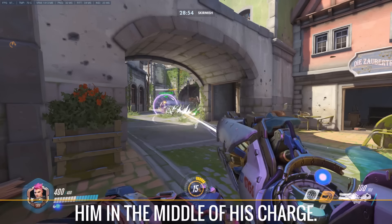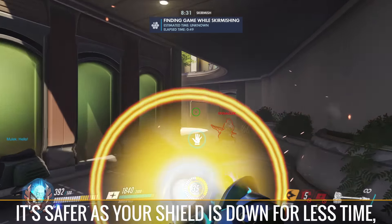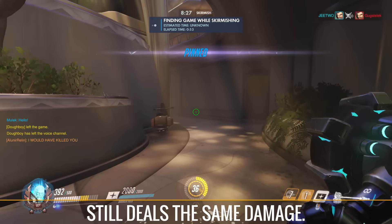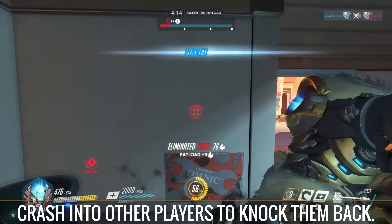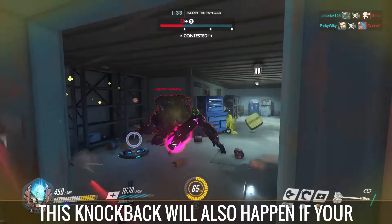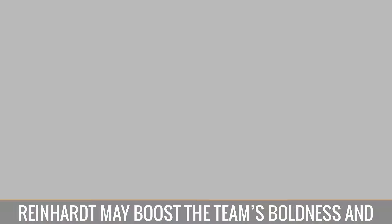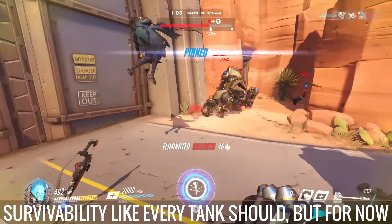Zarya can also protect Reinhardt in the middle of his charge. Charging targets at close range is much more effective than using it over a long distance — it's safer as your shield is down for less time, easier to secure the hit, and still deals the same damage. Another thing to note with charge is that if you already have someone locked in, you can still crash into other players to knock them back. This knockback will also happen if your charge doesn't hit the target directly.